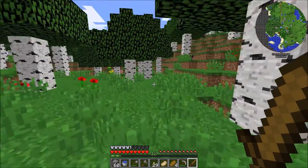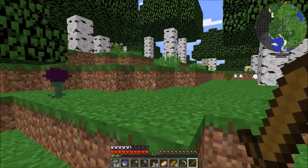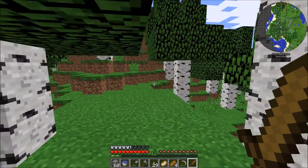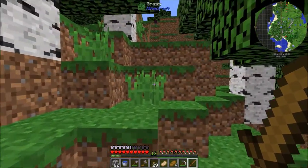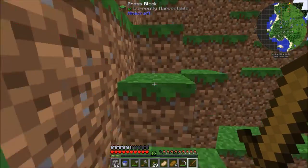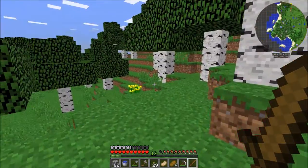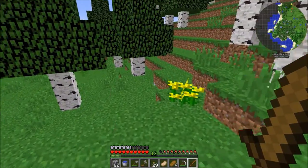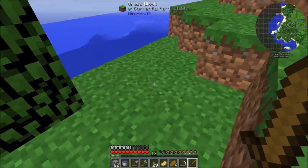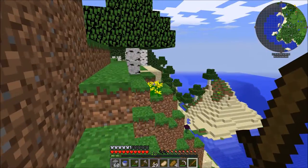Let's head this way a little bit and see what we can find. Maybe that's the end of the island - who knows if this is an island or a continent. We can see on the map there's coastline in this direction. I think I see lava - that's a bit weird if lava is next to the ocean. Yep, there's lava, that's cool.